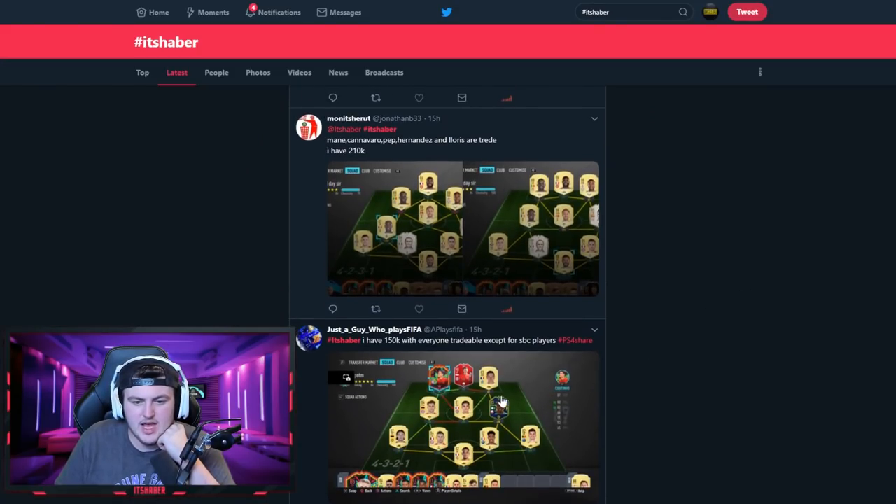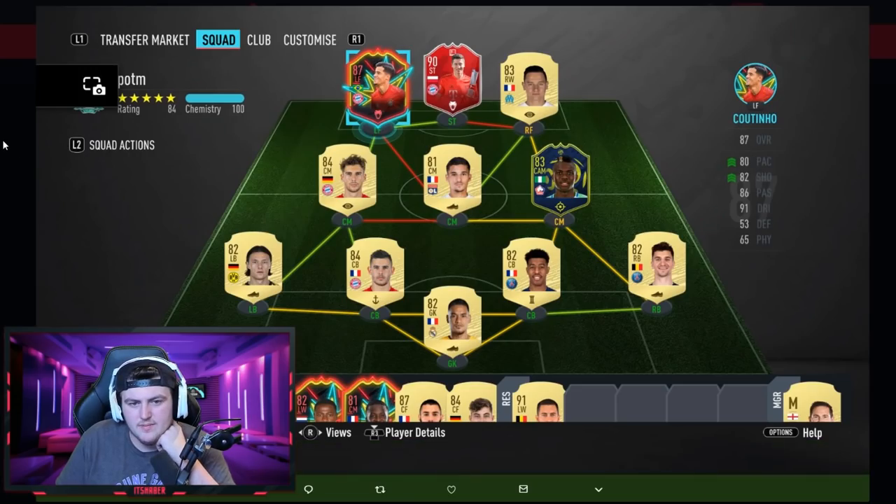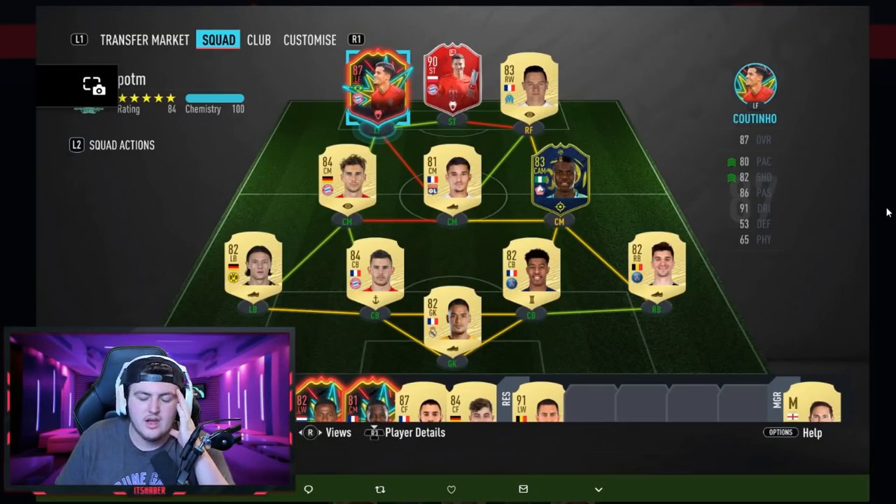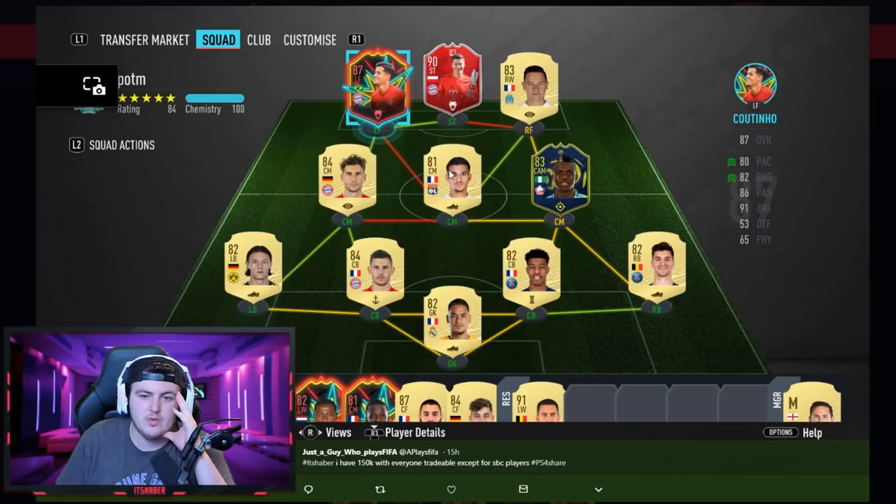This team has 150k with everyone tradable except SBC players. I wouldn't change anything with the amount of coins you've got — it's difficult because you've got a lot of OP players in the right positions. Maybe get the AS Monaco right back with better pace instead of the current one. Apart from that I don't see anyone else to change — it's a nice team.